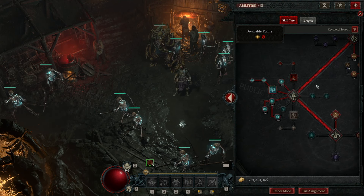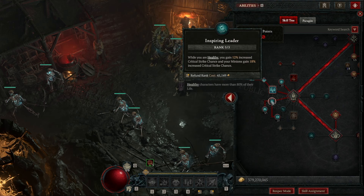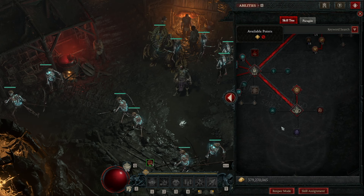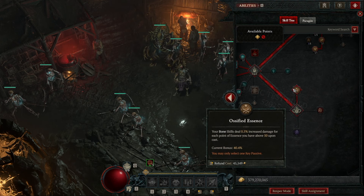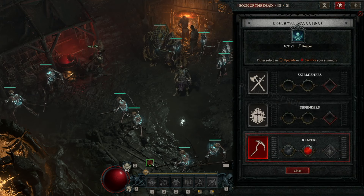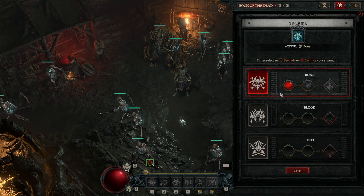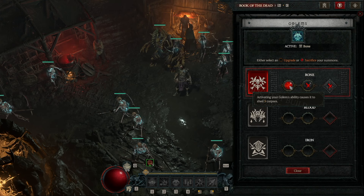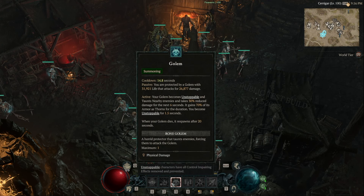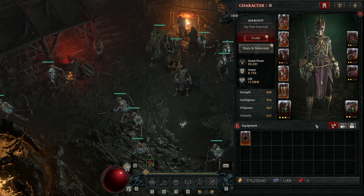Then we get into the bone passives: one point into Serration to unlock three points into Compound Fracture and three into Avulsion. Three points into Golem Mastery for more damage. One point into Army of the Dead with one into each of its modifiers. Three points into Inspiring Leader, three into Hellbent Commander, and three into Death's Defense to boost our minions' potency. Our key passive is Ossified Essence, which massively increases damage for both you and your skeletal mages' Bone Spear. In the Book of the Dead: skeletal warriors have the Reaper passive for more corpses, skeletal mages have the bone spear passive, and golems are bone golems generating 5 corpses every time we use the golem ability. Our toolbar has Bone Spear, Decrepify, Army of the Dead, Golem, Corpse Explosion, and Raise Skeleton.